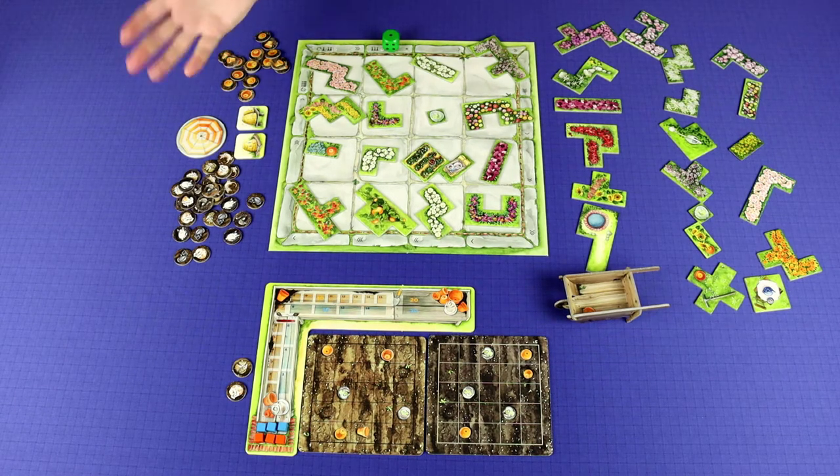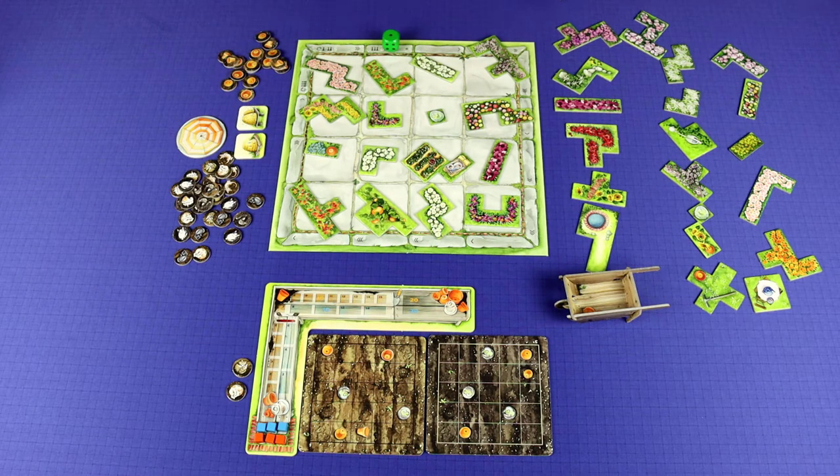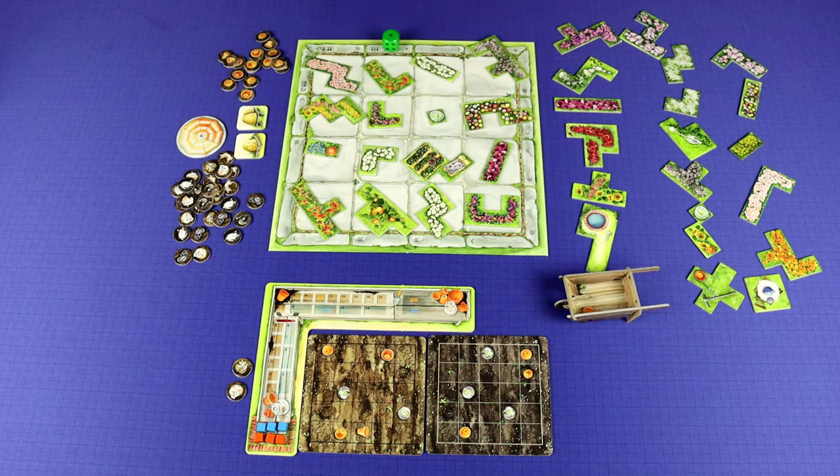Players are just going to be taking turns back and forth, and there are a set number of turns before the final round starts depending on player count. For example, if you're playing with three players, each player will have 26 turns before the final round starts. Each turn consists of four phases: the refilling phase, the planting phase, the scoring phase, and the gardener phase.